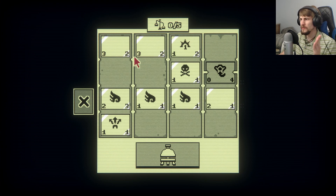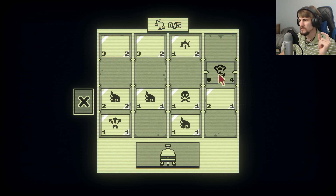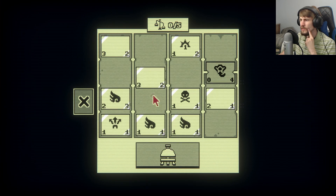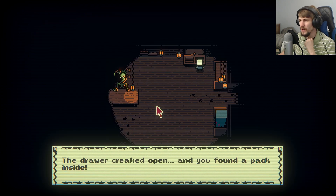So let's break down — we need to do five damage to the other side of the board. There's two, three, four... Let me just try an arrangement like this and see. Okay, that was only three out of five. And what if I try this? There we go — five of five! The drawer creaked open and you found a pack inside. You received a Beastly card pack.